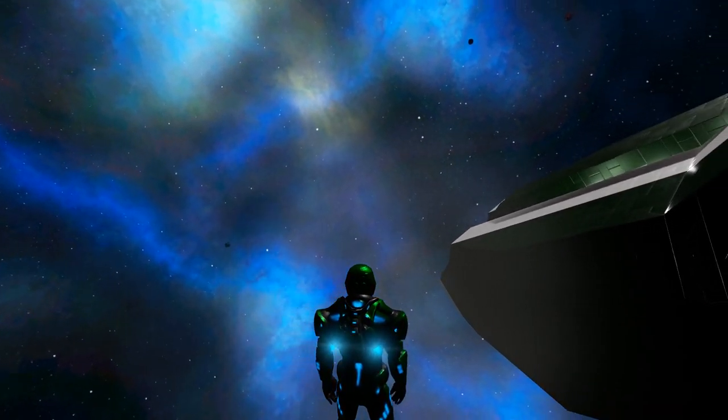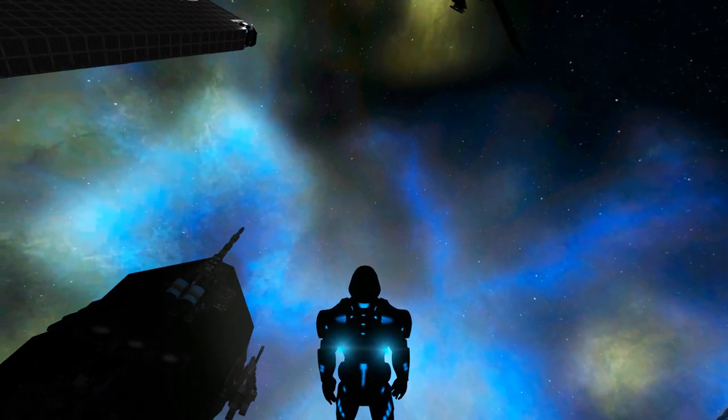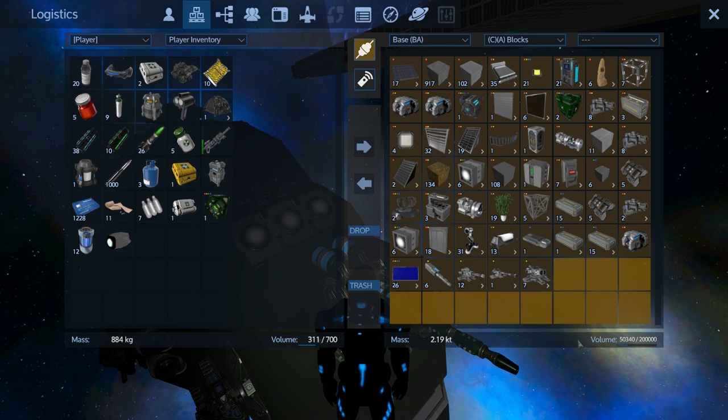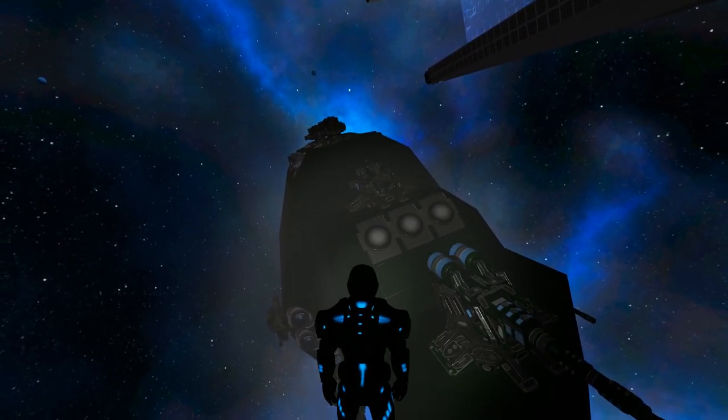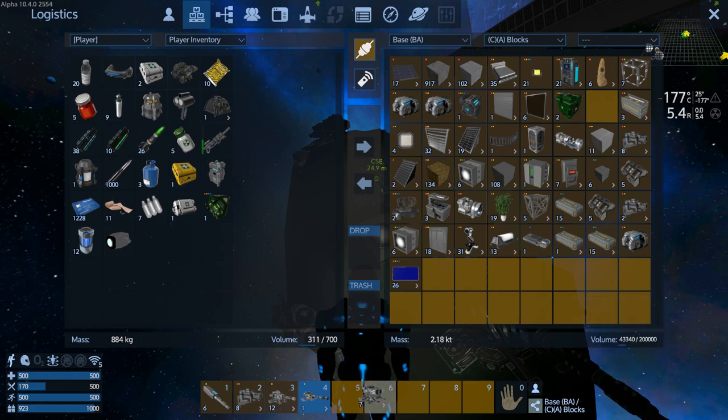Let's get some basic weaponry going. We've got some new drills coming, so let's connect to our base blocks. We've got 12 projectile turrets to put on, we've got an artillery turret, and seven rocket turrets - not bad. We don't have the mats to make any more.